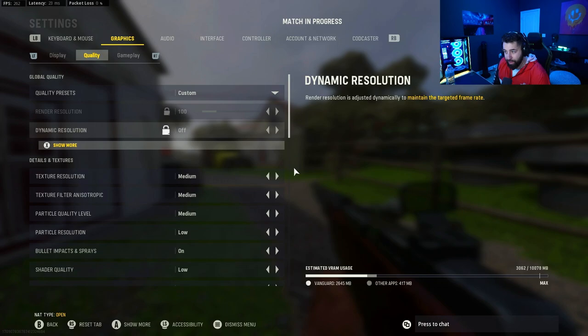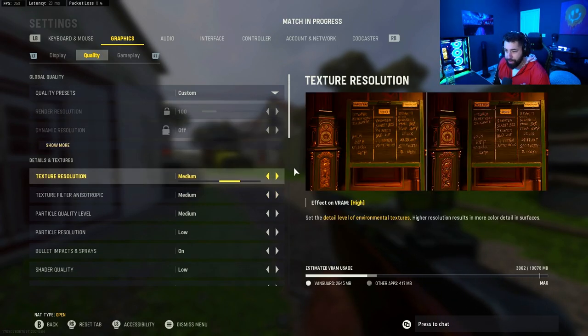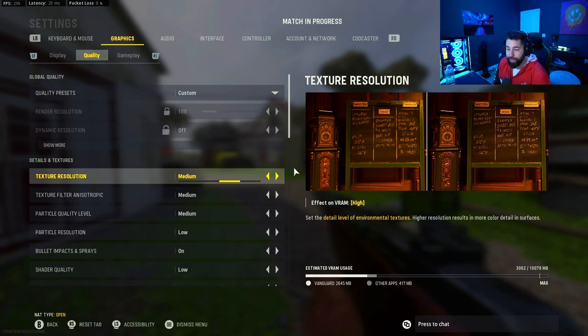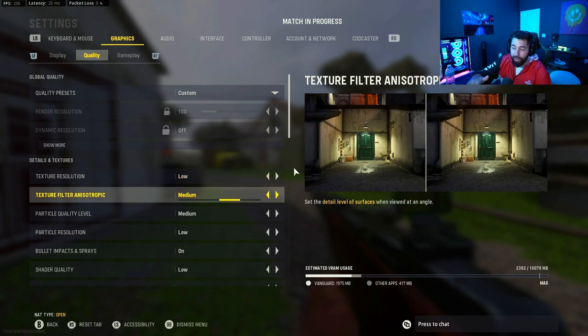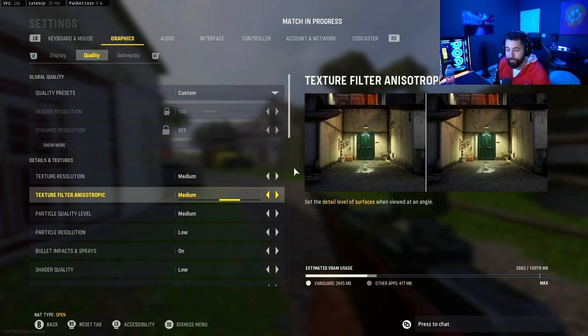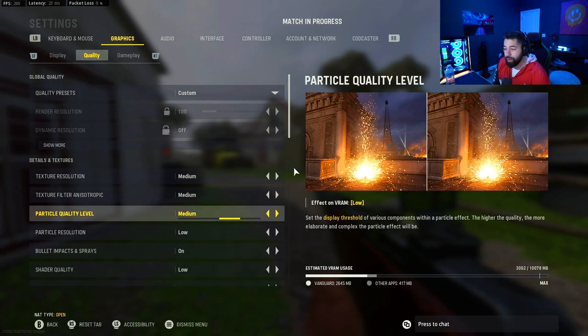Moving to quality: quality presets on custom because you'll be changing things. Render resolution should be on 100 — keep that locked. Texture resolution on medium. A lot of people will tell you to put everything on low, but don't do that — your game is not going to look great or be enjoyable. If you have a 2080 series or above graphics card, follow these settings exactly. If you have below that, you might want to lower things one step to low, but I wouldn't go all the way to very low.